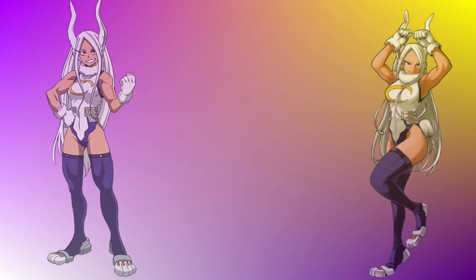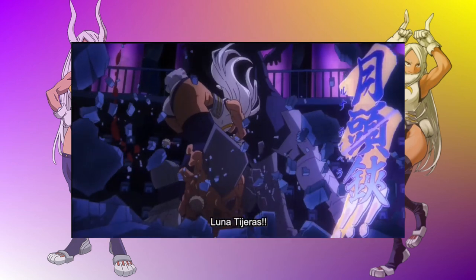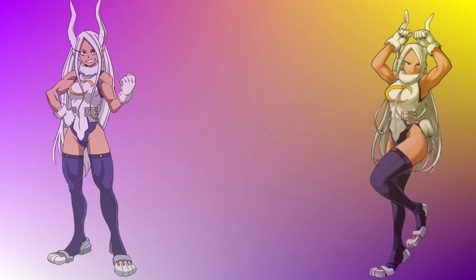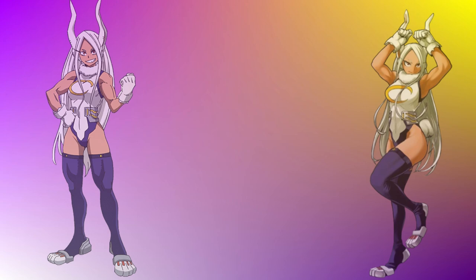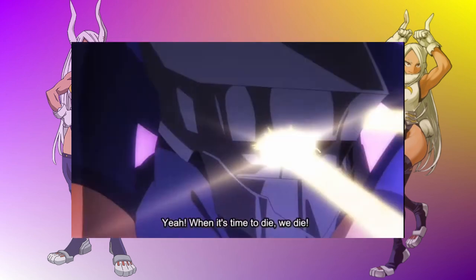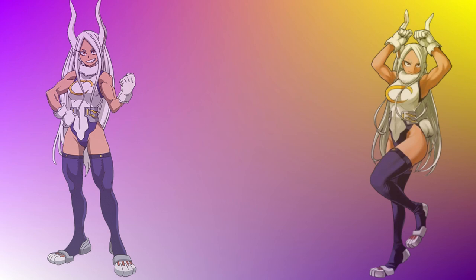Moving on to her level 2, the animation begins with Mirko flexing her leg muscles, then jumping towards the opponent and kicking them upward. She jumps up to follow, and as she reaches them, she spins forward and uses her ultimate move Lunar Tijeras to grab the opponent. She then falls while using the move and slams the opponent into the ground, causing a debris explosion. The animation ends with the debris clearing to reveal Mirko standing over her knocked-out opponent. It's a fast plus ultra, which makes sense because Mirko is extremely quick, but it still feels powerful.